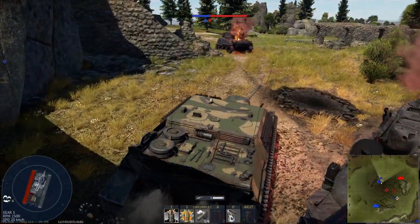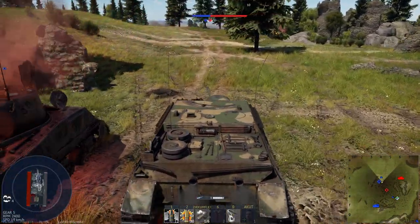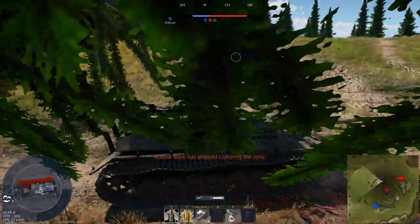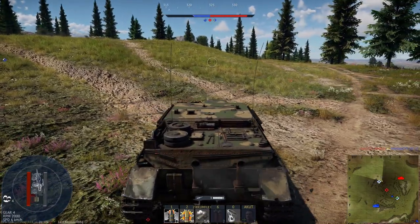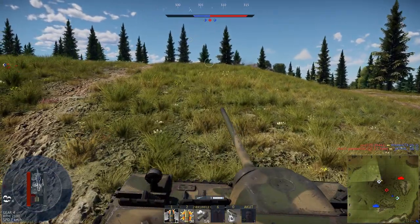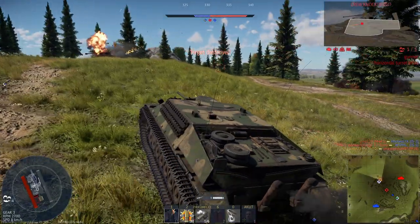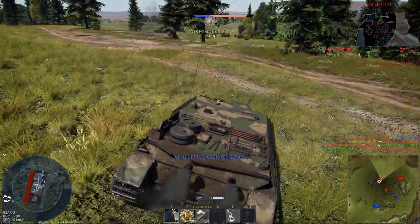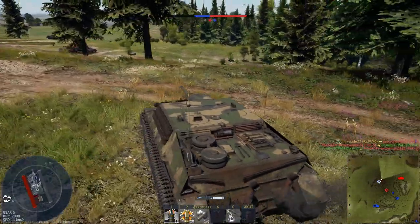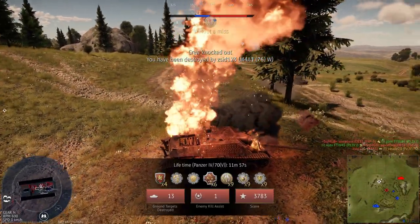My team has finally managed to take out the spawn campers and can now clear and capture C. But now my team is surrounded in front of me and I have to help them — A is being cleared and I hear an engine to my left, so there must be an enemy there. In the next situation I can hear a Russian engine to my right, and as I adjust the hull of my casemate tank towards that enemy, I get destroyed from the left. My mistake was being too aggressive and giving the enemy a chance to shoot at my side.